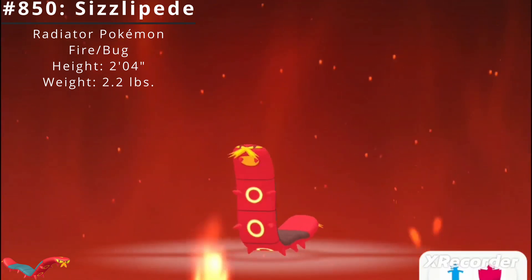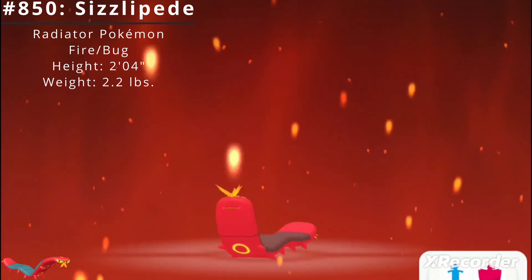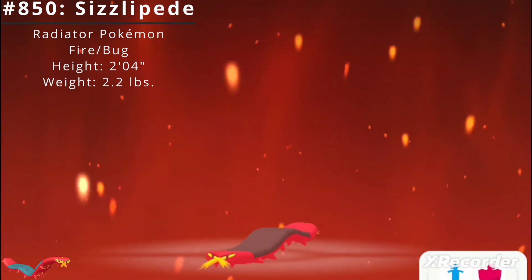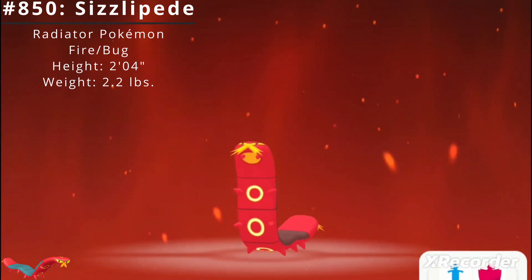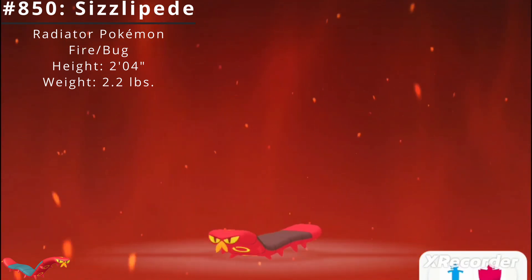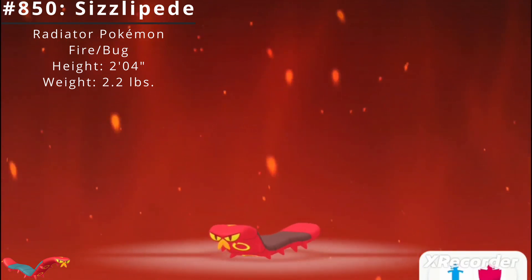It stores flammable gas in its body and uses it to generate heat. The yellow sections on its belly get particularly hot. It wraps prey up with its heated body, cooking them in its coils. Once they're well done, it will voraciously nibble them down to the last morsel.